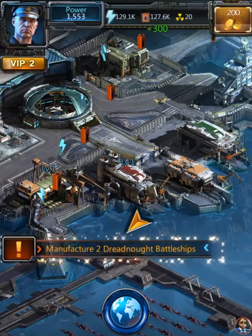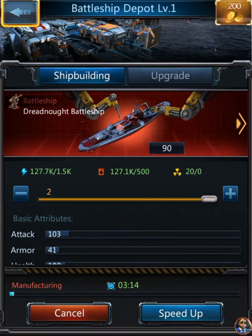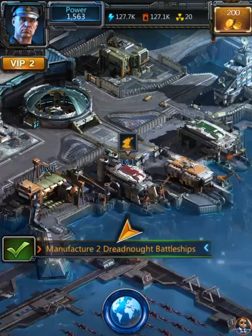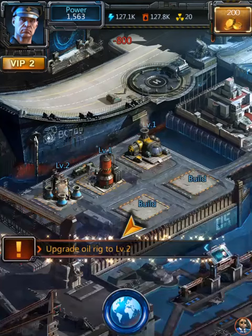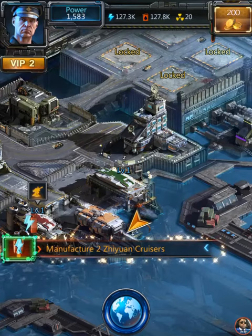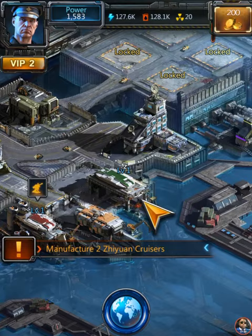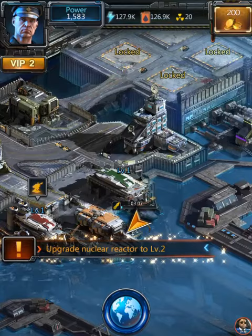Upgrade power plant to level two - unlock battle. Nice, manufacture two dreadnought battleships, nice! We're gonna manufacture this stuff and speed it up. Let's do that five minute speed up - it's free, doesn't cost me anything. Now we're gonna upgrade our oil rig to level two, let's get it. Got that - unlock cruiser depot. Cruiser depot, manufacture two Zulian cruisers - that's gonna take three minutes total, let's let it ride.